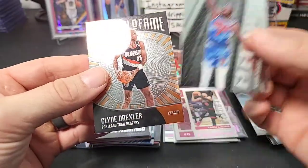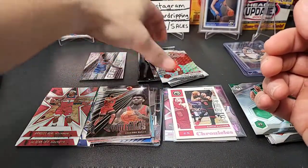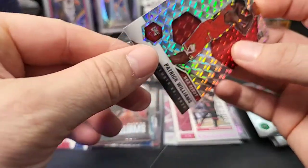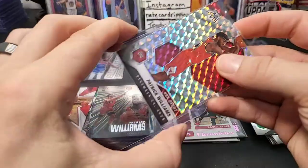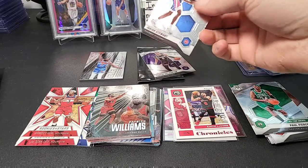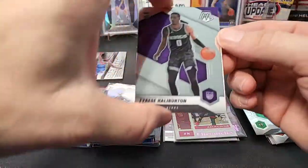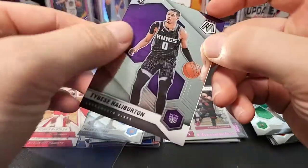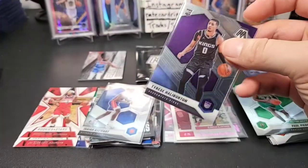And a nice Patrick Williams Mosaic silver — it's an NBA Debut card, but still a very nice card. He's injured now but he will be back and he's actually a really good player. A nice Kevin Durant Elevate and a Clyde Drexler — old school! I used to collect him, I still collect him. Clyde the Glide, Portland fan. I'll go ahead and top-load the Patrick Williams — that's a nice rookie card for sure.